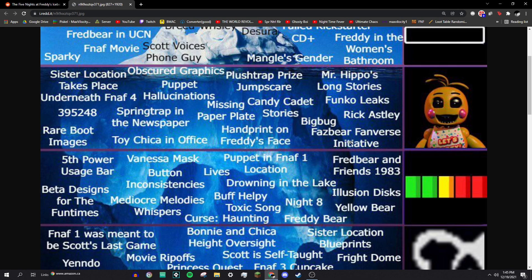Fazbear Fanverse Initiative: this is a really cool thing Scott Cawthon did, where he provided funding and tools to specific FNAF fan games to help them push their games out. I think they did one for Five Nights of Candies and one for Popgoes, and a few others I can't quite remember. Very cool.